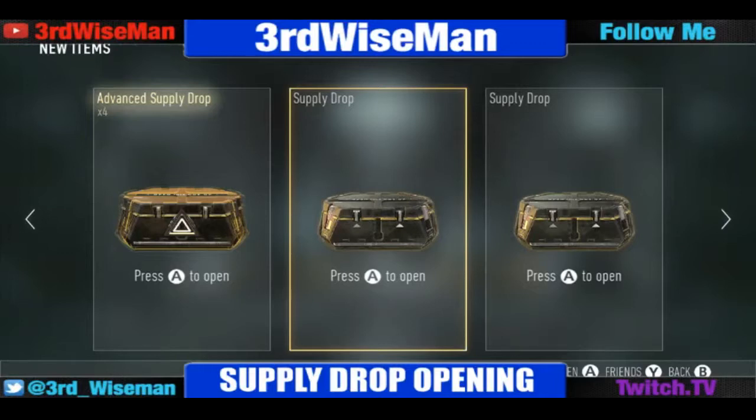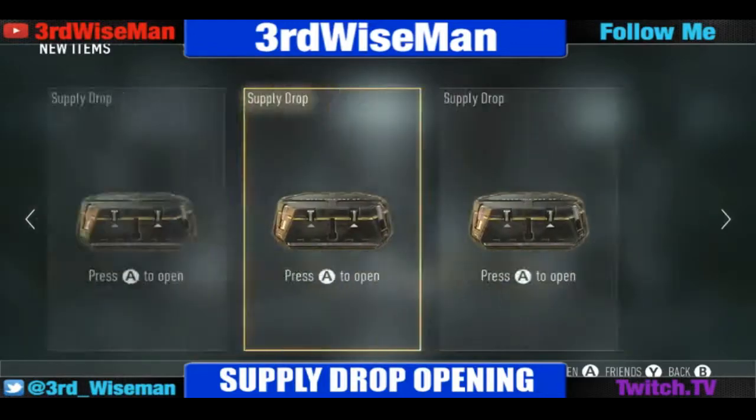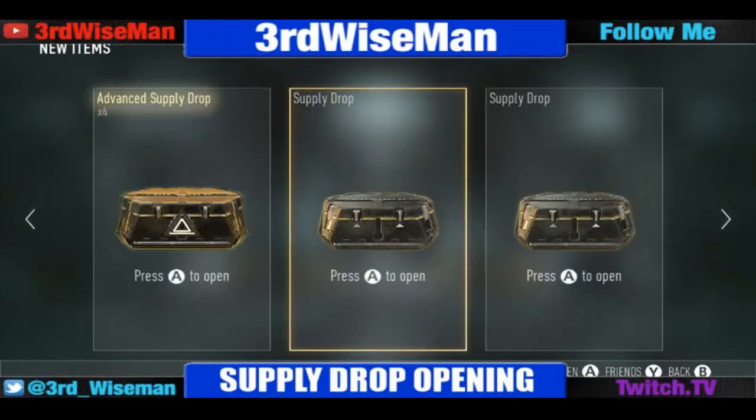So the way we're going to do this is we're going to start with regular supply drops, then switch it up. We're going to go supply drop, then advanced, then supply drop, then advanced — switching back and forth so they're not all together. All right, let's get to it.